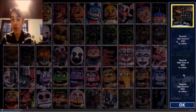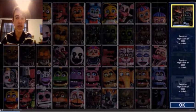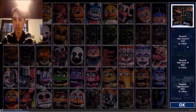To unlock the office skins you need high scores: Sister Location requires two thousand points, FNaF 3 requires five thousand, and FNaF 4 requires eight thousand. Then you just click and it'll automatically change the setting of your office.